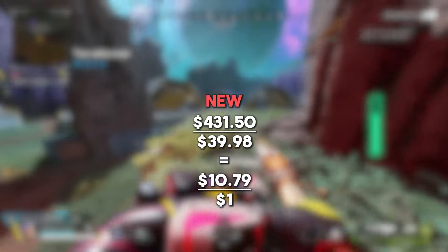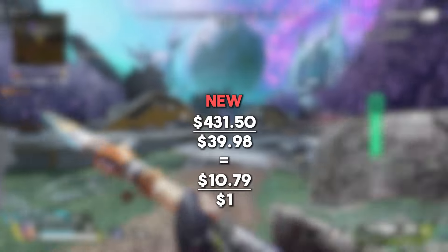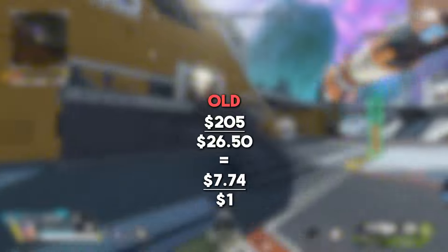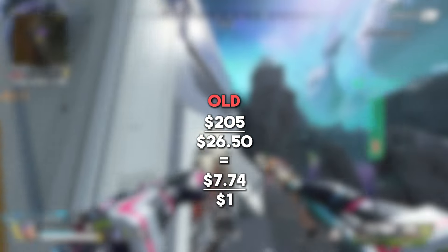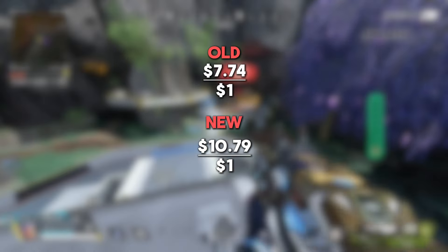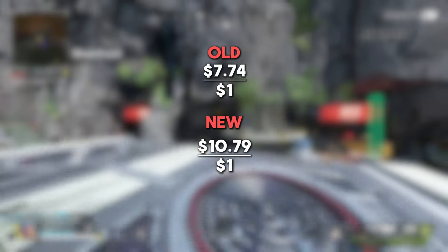For the new pass, we'll divide $431.50 of value by $39.98 to get approximately $10.79 of value for every dollar of your money. For the old pass, we'll divide $205 by $26.50 to get approximately $7.74 of value for every dollar you spend. Putting this side by side with the new pass, you can get an extra $3.05 more value per dollar than you would with the old pass.